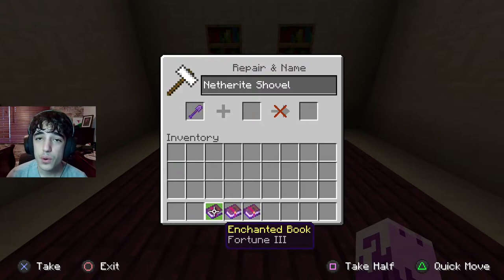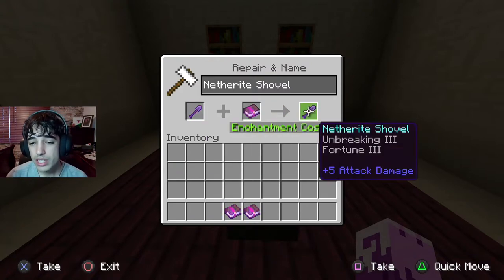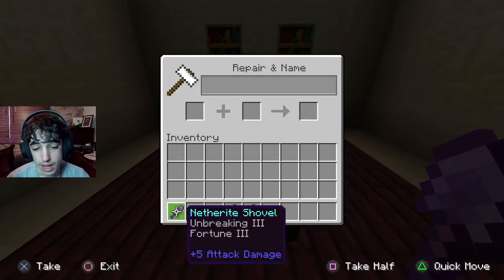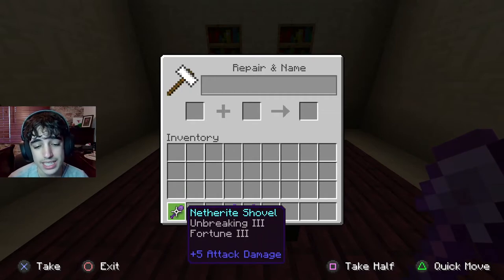The second enchantment you want to put on your shovel is Fortune 3. The reason we put this is so if you're breaking something like clay and you want a lot of it — normally you get three clay from breaking a clay block, but with Fortune 3 you'll get up to six or seven clay. So you will get a ton of items by having Fortune 3. It's as simple as that.